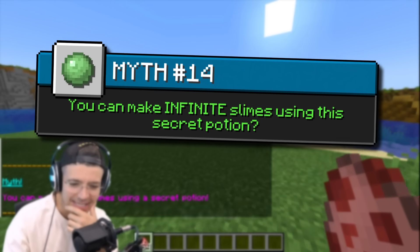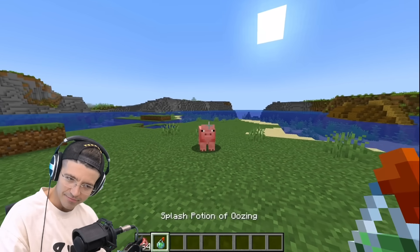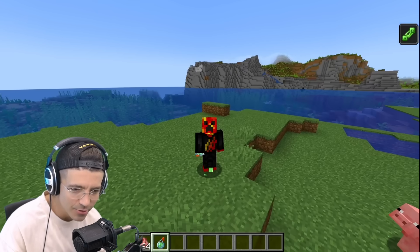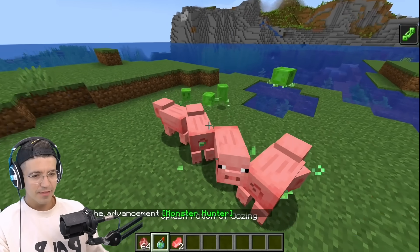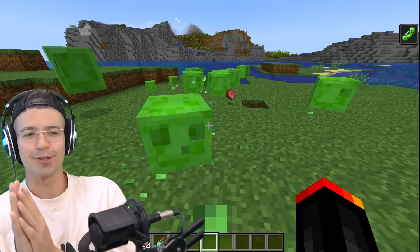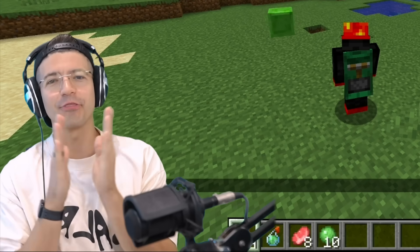You can make infinite slimes using a secret potion. We have a splash potion of oozing. He's actually oozing! I am now oozing too. So does it work with any mob? If I just ooze all of these guys — wait, this is wicked. Will I ooze when I die? Yes, I do ooze. Confirmed — best myth of the video.